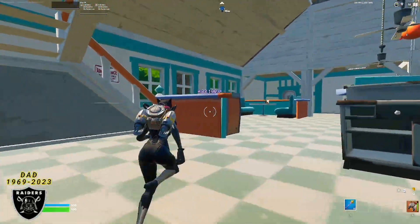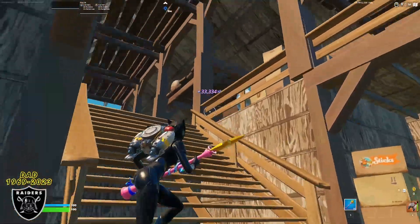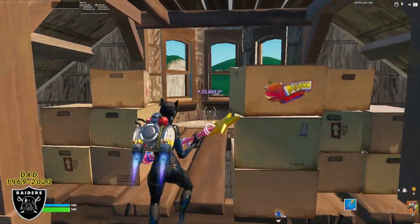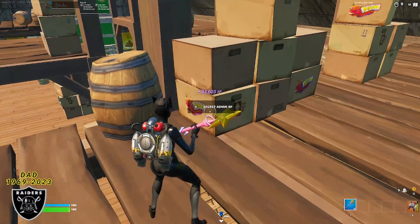Once entering through the left side, find a set of stairs and go up them, then go in the door on your left. You should find yourself in the attic. Go up the additional stairs and turn around — you'll see another level to the attic. Use your jetpack to get up there, then turn around and look at the floor near the wood barrel on the cardboard box. That is going to be the second boost of the map.